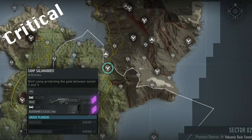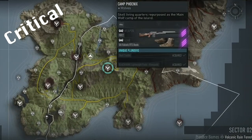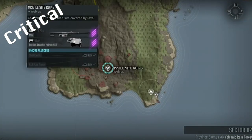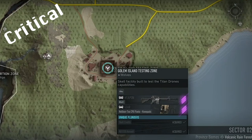Gargoyle requires 3 Intels at Camp Salamander, before you can interrogate the two Redheads — one at Camp Phoenix, and the other down at Missile Site Ruins. Once you interrogate both guys, you'll need to input the password into the node at Testing Zone.